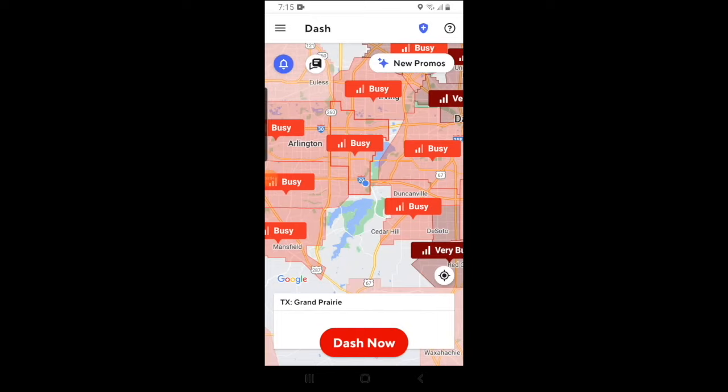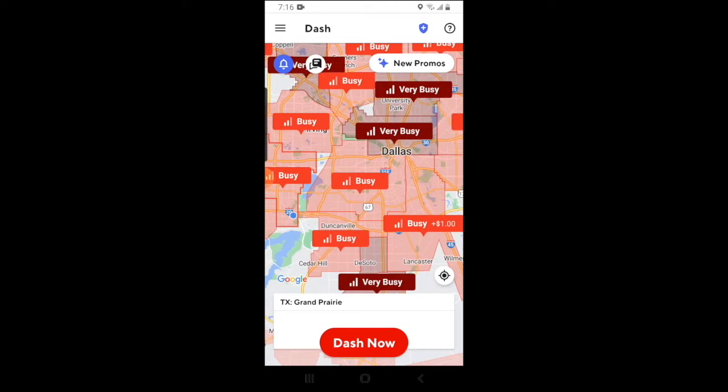Once you've logged in, you'll then be taken to the heat map. The heat map shows exactly how busy DoorDash is at the moment. How busy a particular area is depends on the color of that zone. If it's in a modest amount of busyness like in Euless, then it will have a pinkish red. The busier a zone is, the redder it will appear on the map. As you can see, there are some areas of the market that are busy, and some are very busy.